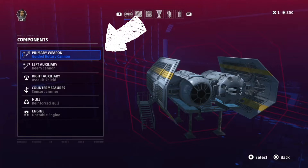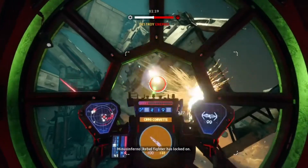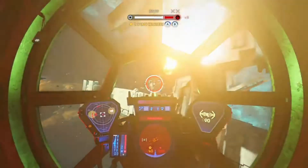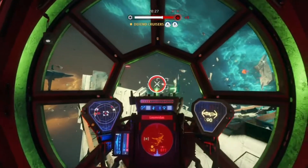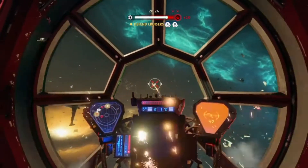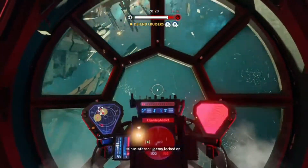To start with we've got the guided rotary cannon on the primary weapon. Now this thing has a bit of a wind up but it does lock on, and that is obviously great for taking down starships. It does a massive amount of damage to both the flagships and the Mon Calamari ship — whatever you aim it at, it will obliterate everything.